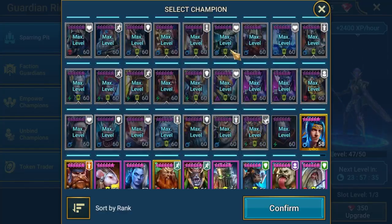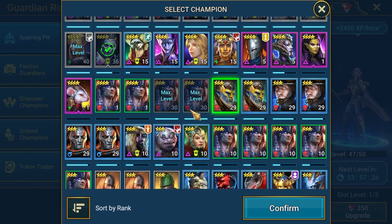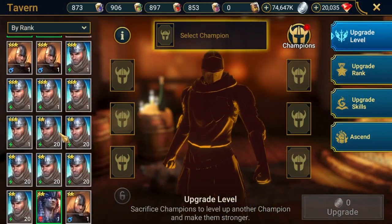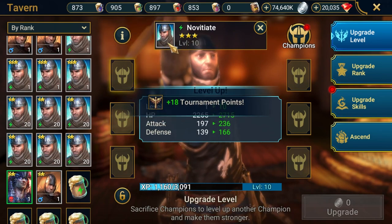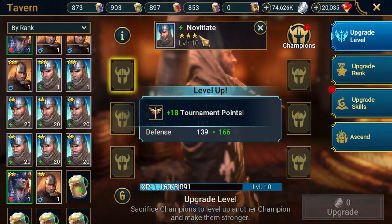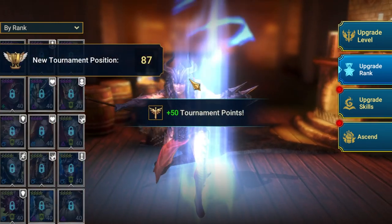With those runs done, we'll now go to the sparring pit and put these 3-star level 29 champions in until they are ranked up to level 30, which will take 45 minutes. In the meantime, the champions I will be using to rank up the 3-star 30s — I will put one brew into each of them. As you can see, we are double dipping between the champion training and also gaining some CBC points.